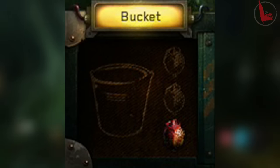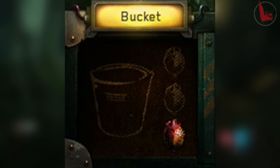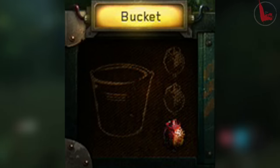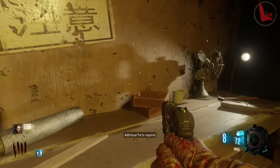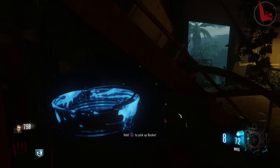So where can you find these buckets? I found one in the spawn room, and on the map you'll see a spot for two generators located in Zetsuba no Shima — I found two of them by the generator. So there are some ideas of where you can find these buckets.